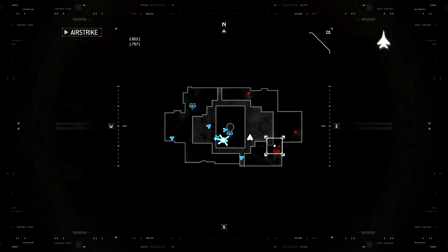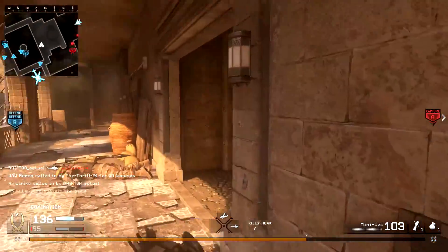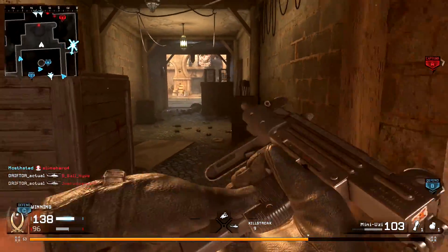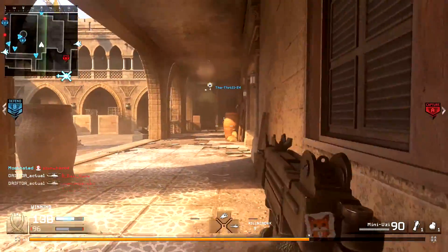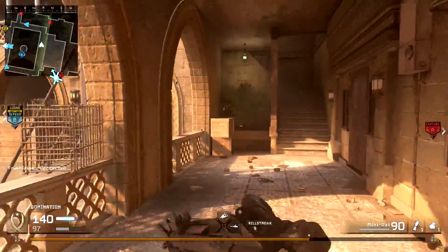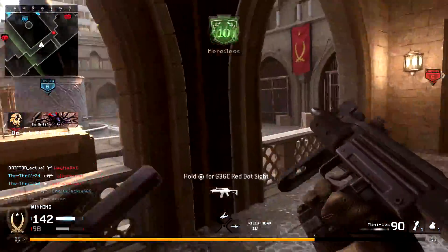So yeah, that's me firing a real Uzi, and one thing I can tell you right off the bat is that a real Uzi is much, much more accurate than the one in the game. Uzis unfortunately are stereotyped as cheap, crappy, terrorist-y kind of weapons that have high recoil, when in real life they're actually very low recoil, very reliable, awesome Israeli-made submachine guns.